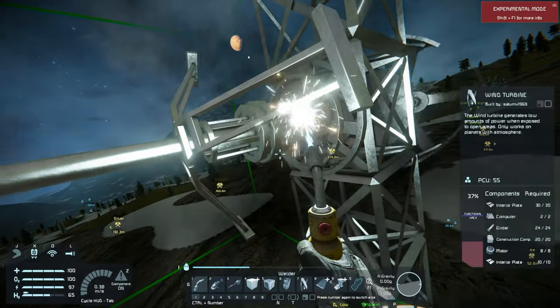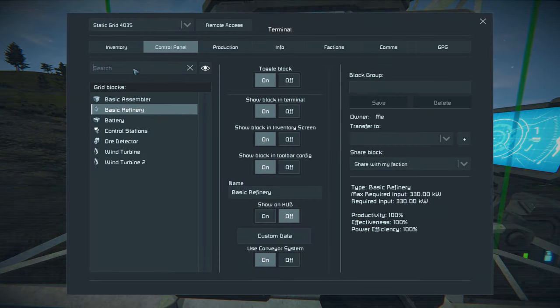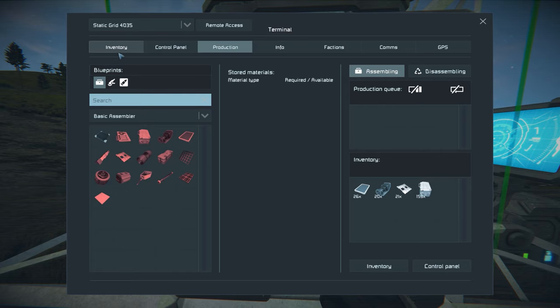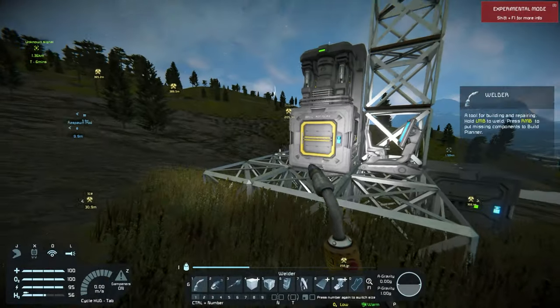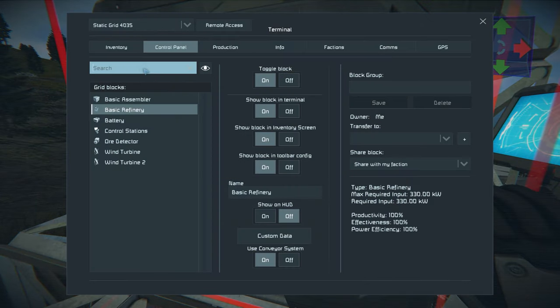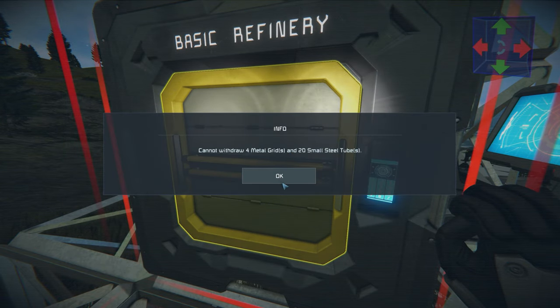You always need more construction components. Having an excess isn't necessarily a bad thing unless resources are really tight. Steel plates, interior plates, motors - those are definitely worth queuing up if you're not building anything else. Computers too. I can come in here, dump all my resources, and it'll plot all the resources needed for that container.